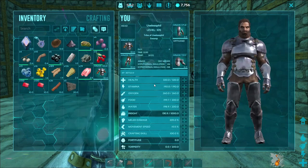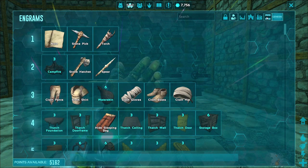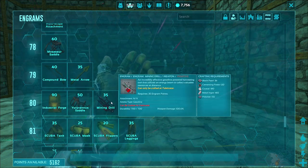What you're going to need to do first is you're going to need to be level 80 in order to craft this thing. All you'll do is go to your engrams, make sure that your Genesis engrams are also toggled on, scroll all the way down to level 80 and there you'll see the mining drill.